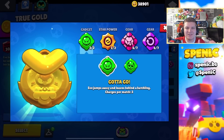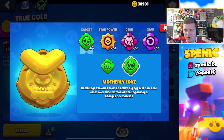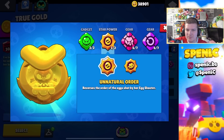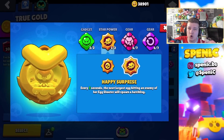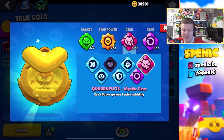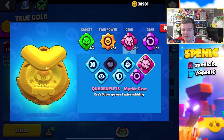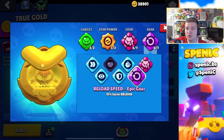Eve has a really easy setup. Gotta Go is your best bet 100% of the time — Motherly Love is yet to receive a rework unfortunately. In terms of star powers, Unnatural Order is your best bet because you get more consistent damage, but Happy Surprise can actually be underrated against fellow sharpshooters because it's going to be really annoying for them to constantly shoot those hatchlings. In terms of gears, the mythic gear is really strong — an extra hatchling can be so annoying for opponents — and same with the reload gear. This is going to be the setup I use all of the time.